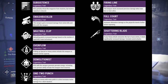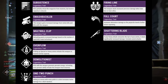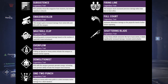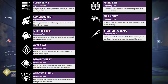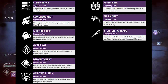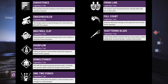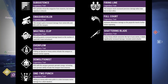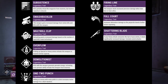The next trait is Demolitionist: kills with this weapon generate grenade energy, and activating your grenade ability reloads this weapon from reserves. Not a bad perk — I can definitely see myself using this in comp. There are a lot of times I don't have a suppressor grenade on hand, so if kills are generating more grenade energy, especially in later rounds when people are chaining supers one after another, this could be really nasty. It really comes down to how much grenade energy it actually generates.